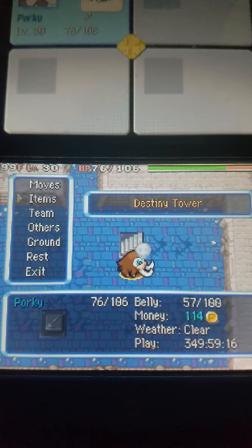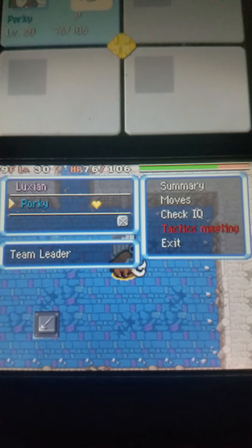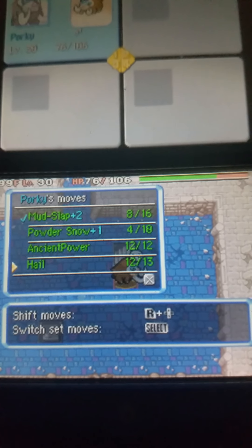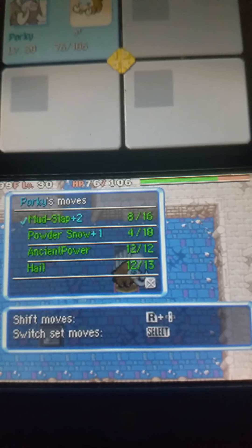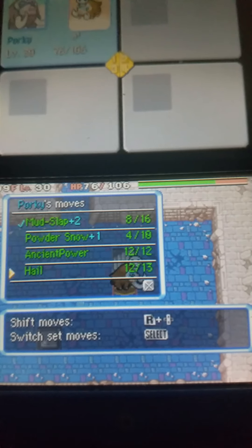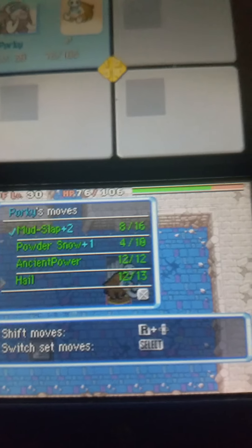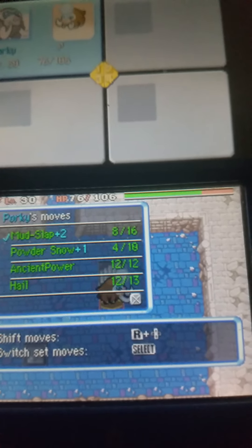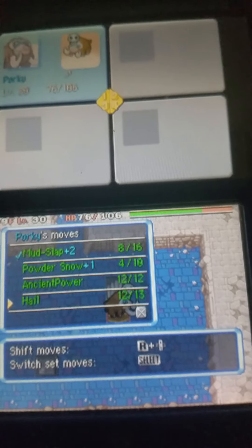Another interesting thing that happened in this dungeon: I didn't realize this, but Mamoswine learns Hail by level up. And usually you would think, well, it's Hail — what use does it have? Well, there's actually two uses. For one, if you use it at the start of a floor, everything that's already spawned in will be taking damage slowly but surely, and they will not regain health. Which means you can easily defeat things that have been on the field for a long time, and they might even just die anyway.